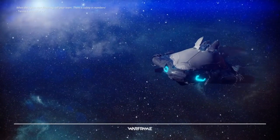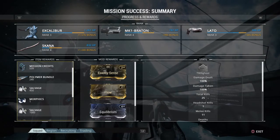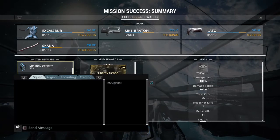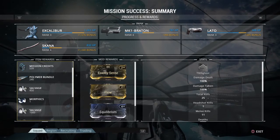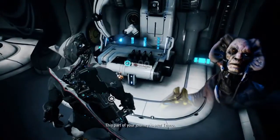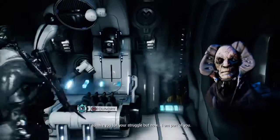Mission success summary: our character got 1,261 XP and a 1,576 bonus. Our Skana, which is the sword, got 832 XP and a 1,040 bonus. Our MK1-Braton, which is our machine gun, got 787 XP with a bonus of 984. Then the Lato, which we didn't use this episode — the pistol — got 388 XP with a bonus of 485. That's good.